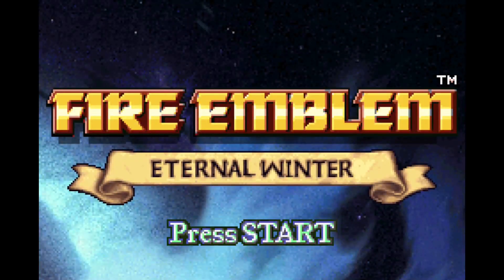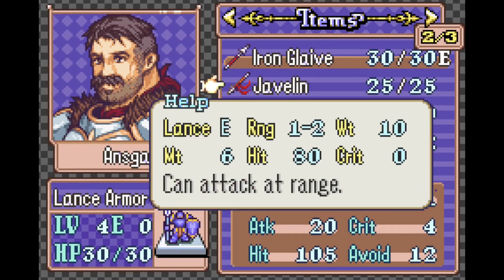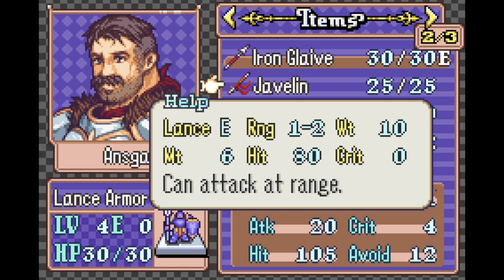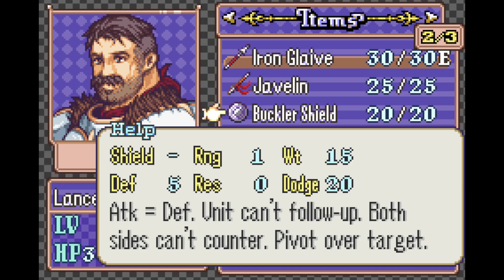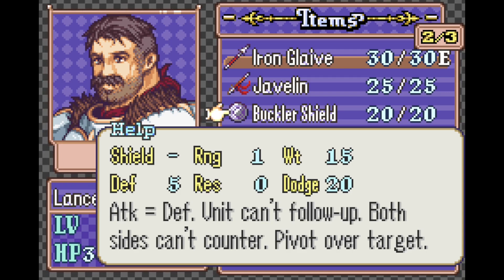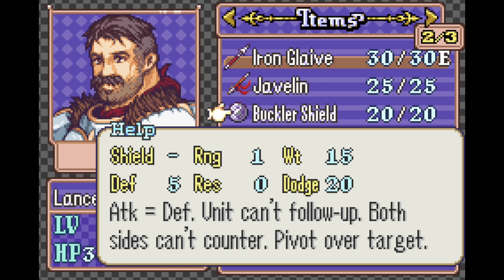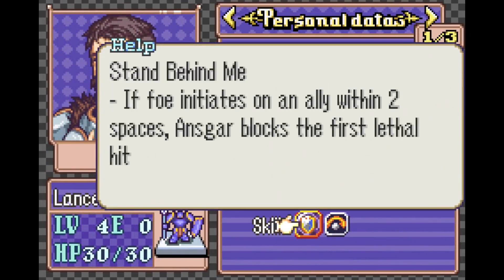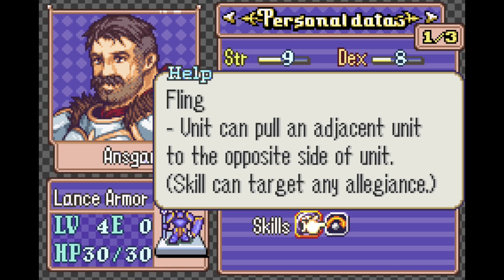Here I have Effie Eternal Winter, where I just want to show off the extended weapon description boxes that I made possible. So in the vanilla game, a lot of weapons have no text under them, or they'll have just the one line of text. I made it so it's possible to extend to have up to an extra two lines, for a total of three lines for the item description. So over here it says attack equals defense, you can't follow up, both sides can't counter, hit over target. You can have more complex skill descriptions this way, giving you more room to play around with these skills. It also works for skill boxes — so you see this one's fling, where you can pull an adjacent unit to the opposite side of the unit.